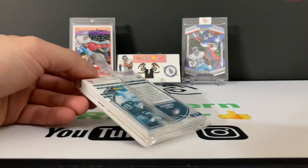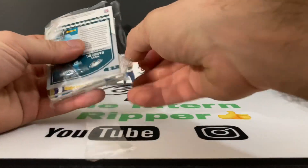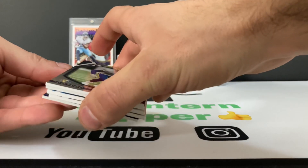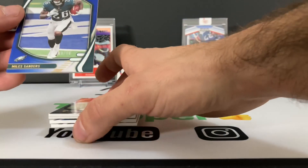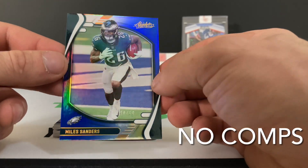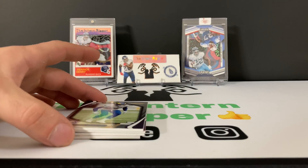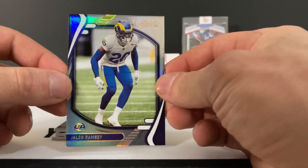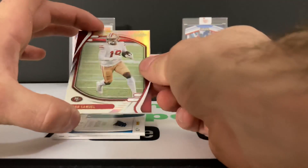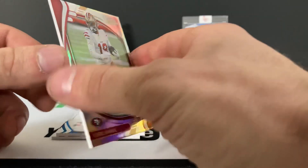So in comparison to the blaster base cards, these base cards are a lot thicker. Good numbered card here on the bottom — that is Miles Sanders, out of 50. Yeah, these are a lot thicker. Alright, so we have Jalen Ramsey and DeBo Samuel — has he been a weapon? Oh boy, look at this.